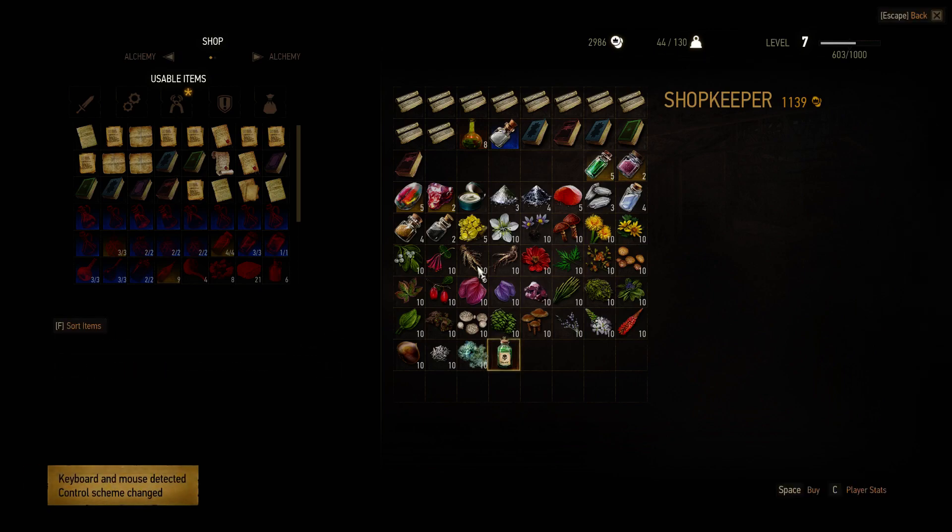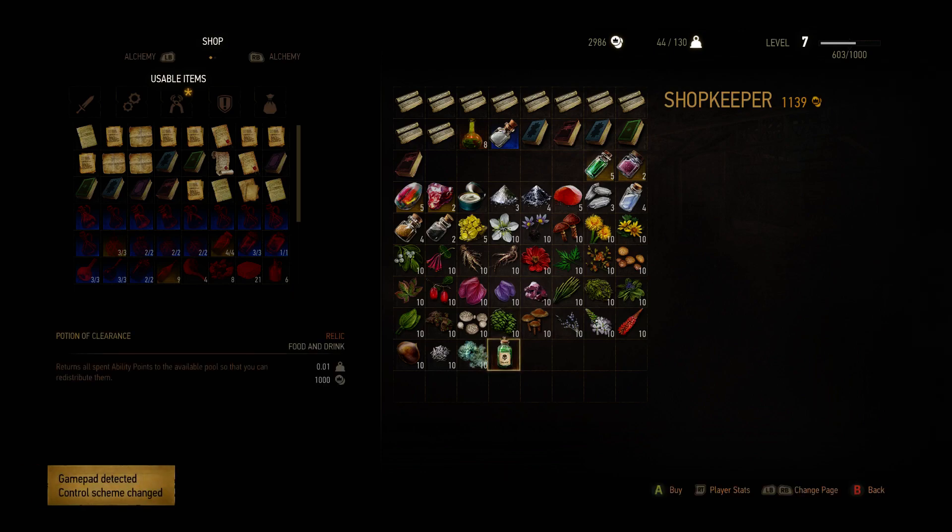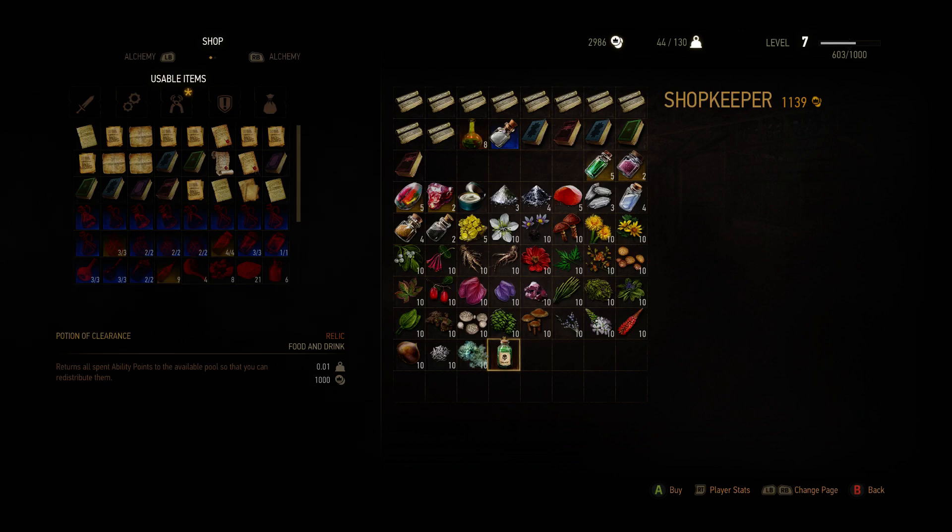All right guys, I really have to show you this. There is actually an item that gives you back all spent ability points — it costs 1,000 crowns. This is amazing that they included such a thing in this game. It's not the most epic thing, but one of the best things I really miss in a lot of games. The Witcher 3 had this kind of stuff, and this game has it too — this is just awesome.